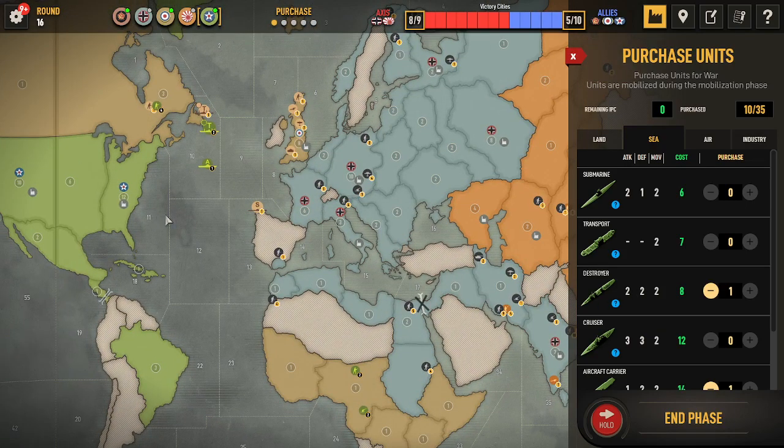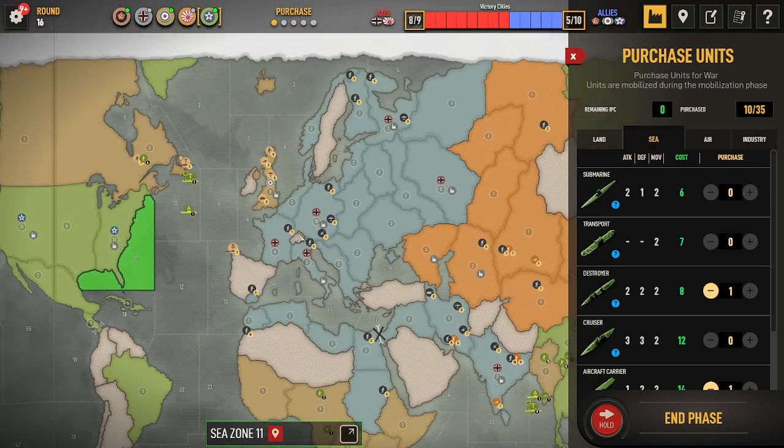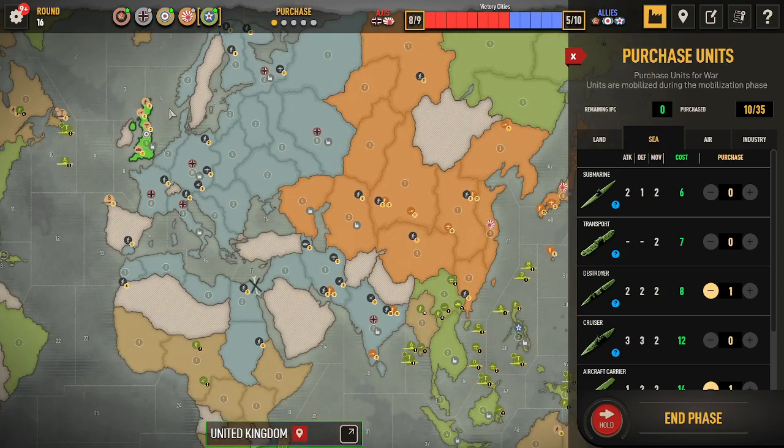I'm going to go ahead and build a destroyer over here in East USA. I'm very worried about Germany subs and Sea Lion. His focus is going to be coming back and hitting at this pretty heavy. I think we're okay for the G18 Sea Lion, but G19 I don't know. So we're just going to do everything we can to try to get to where we can build something and we'll just go with it.